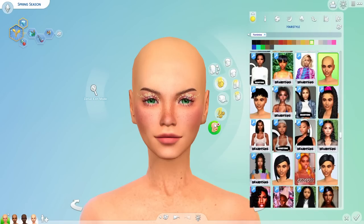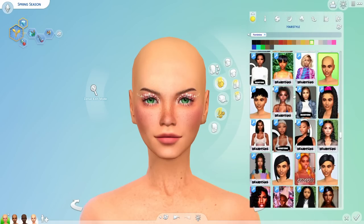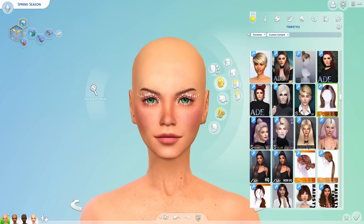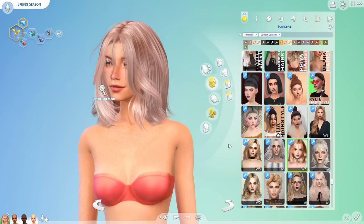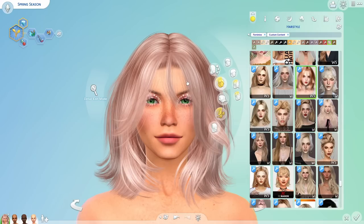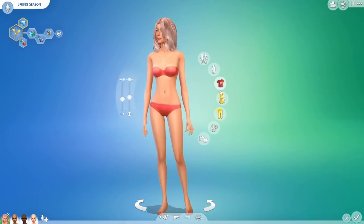I might change the color of the eyeliner to white because I think it brings out her eyes and the makeup a lot more. Changed it to white — might go back and forth with it. For hair, I'm not sure if I want long or short. Spring feels very carefree, like the hair blows in the wind. I really like this hair — the pink looks kind of cool, and it looks like her fringe is blowing in the wind a little.